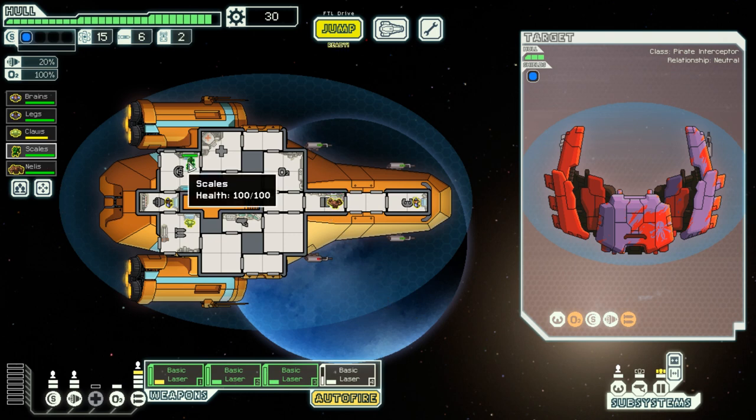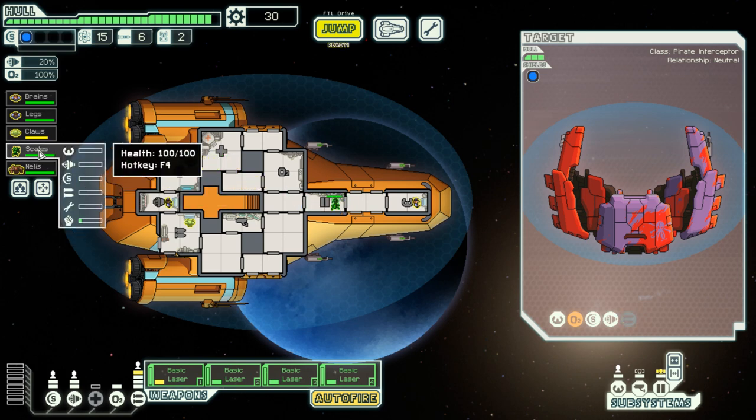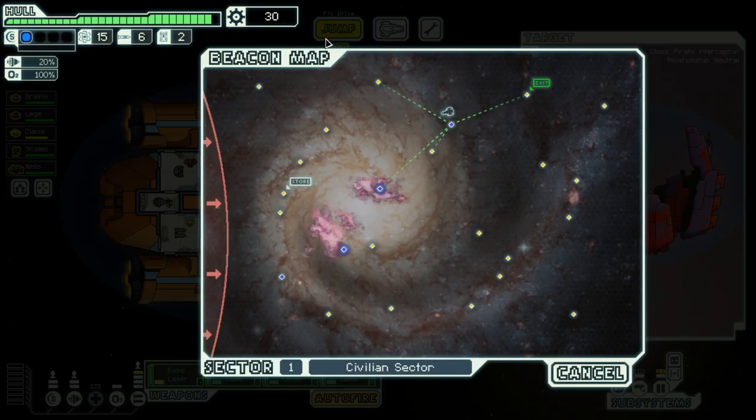I'm tempted to swap him with Scales. The reason I don't want Scales on engine duty is because Scales is really pathetic at repairing things because he is a Mantis. This rock guy has no penalties or bonuses to repairing, so he'll do just fine. Also, this will put him right next to the healing bay, and he is quite slow after all, so we don't want him far away from it.